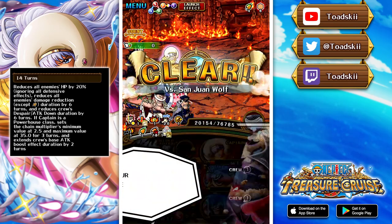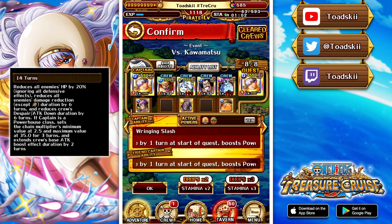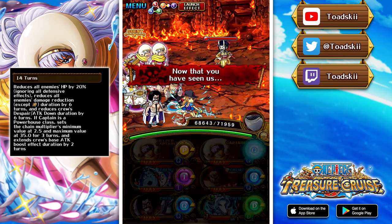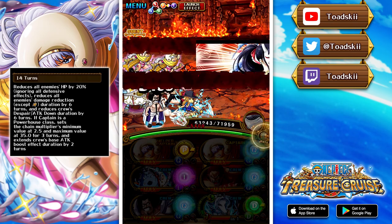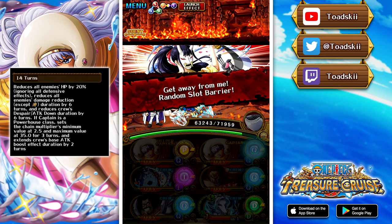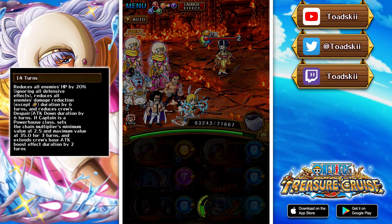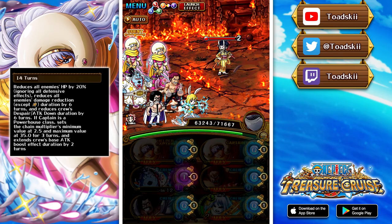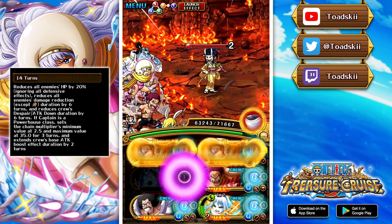Six turns of reduction is actually very strong. In many cases rare recruits and even some legends only offer five-turn removal. This is particularly valuable in Kizuna Clash, where debuffs start at five turns for the first 30 or so levels and then escalate to six turns. Smoothie can just naturally remove six turns of that, which is really significant, making her gimmick removal utility very strong.